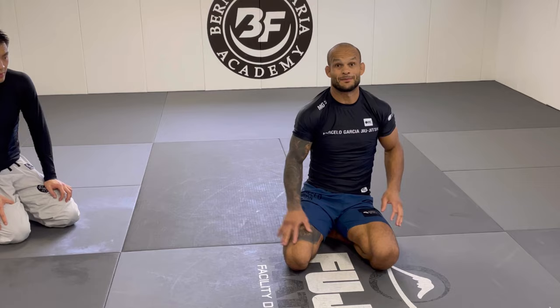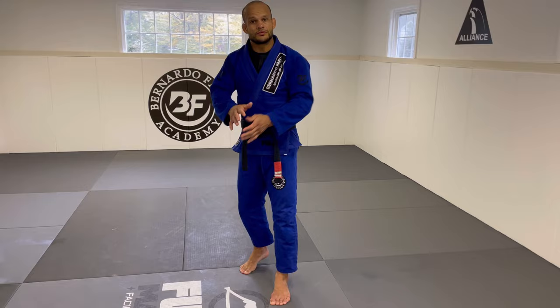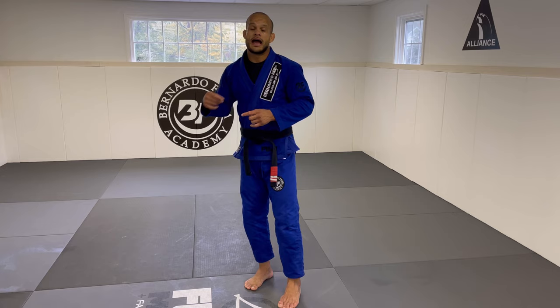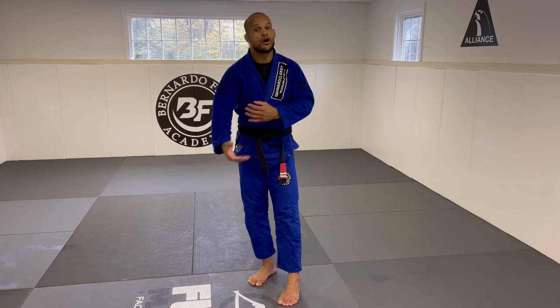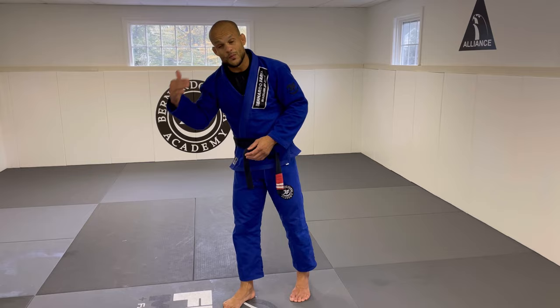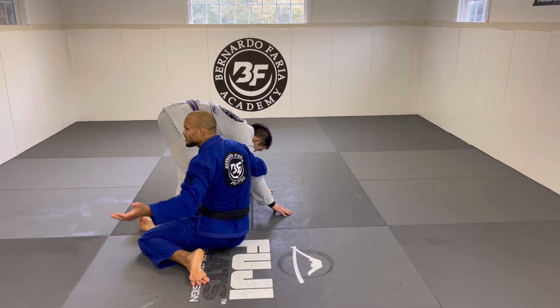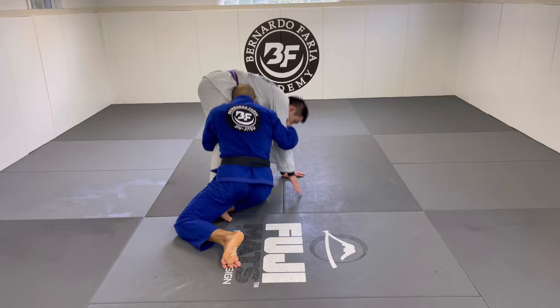Now let's go into the gi concept — the same arm drag with the gi. Nothing changes. The only thing I add in the gi is one more step: the collar. The name tells you — arm drag and collar drag — and all that idea is setup. You cannot go halfway and pause. Same setup: I'm here, I don't let him get a collar grip, arm here, baseball slide, come up. I believe the gi is even better because I have more grip.